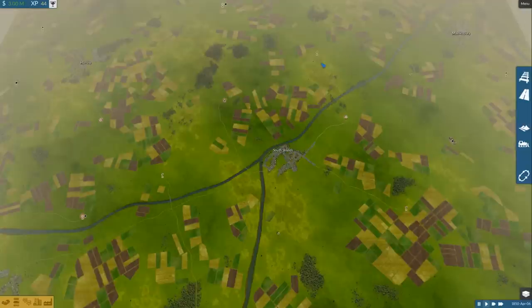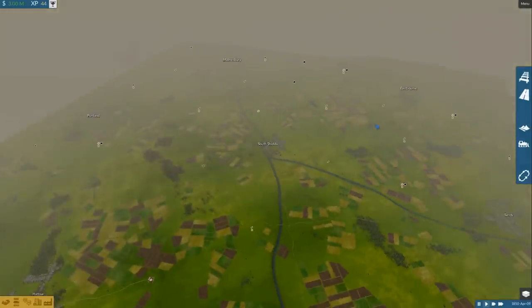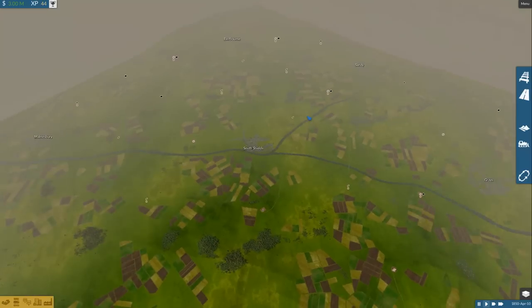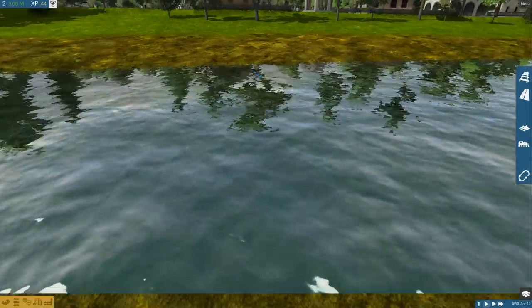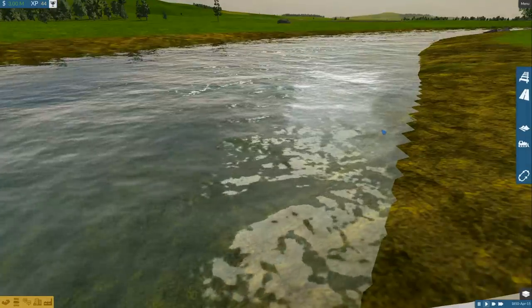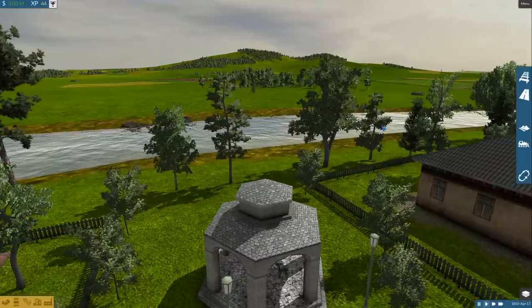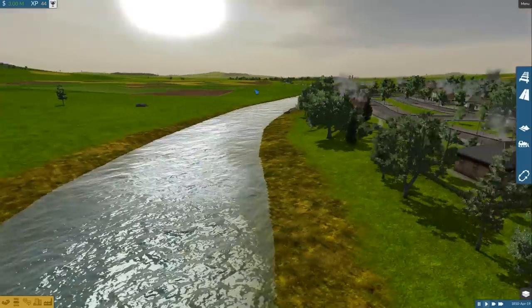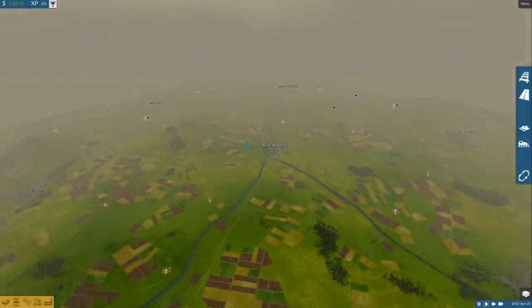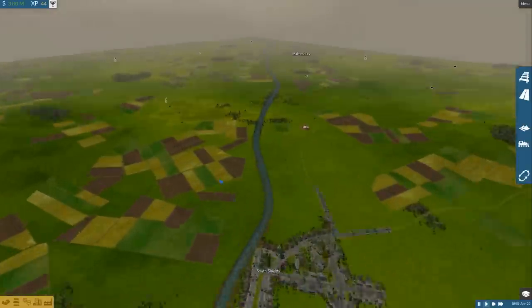We've loaded up the game and have a wonderful map generated. I can zoom all the way out to get a nice overarching picture, or alternatively I can zoom all the way in to practically street view. I'm going to zoom in to this river and we can take a look at the scenery around. Despite it being a flat map, we still have some very lovely hills in the background. Typically these maps will come with either a nice river, a nice lake, or a mixture of both with a few mountains if you want them.